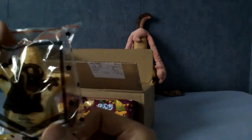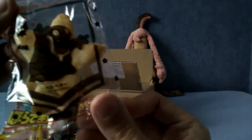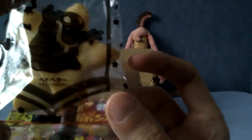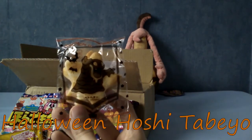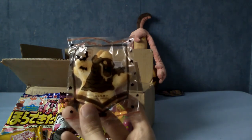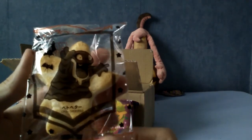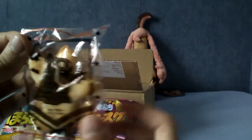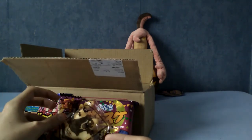We have this — it looks like a biscuity cracker kind of thing. Is that Alolan Grimer? Oh my god, that's really cool! This is the Halloween Hoshi Tabeo, which is apparently some kind of cracker, and each of them has a different Pokémon on the front. I really like Alolan Grimer and Muk. It's super low key — it's not got the Pokémon stuff all over it. Genuinely one of my favourite things just for the packaging.